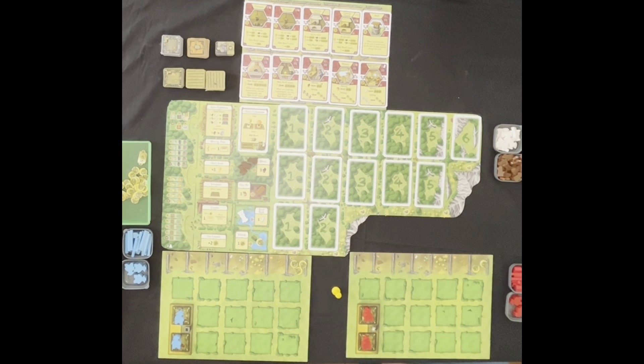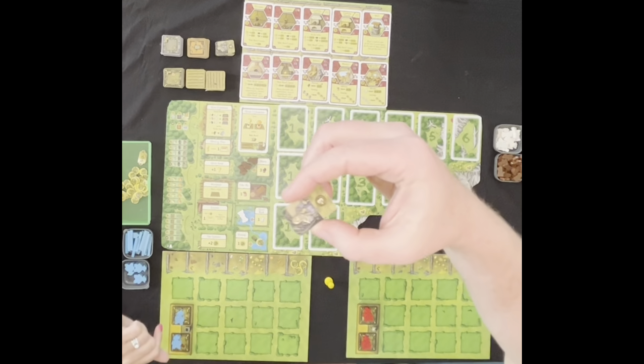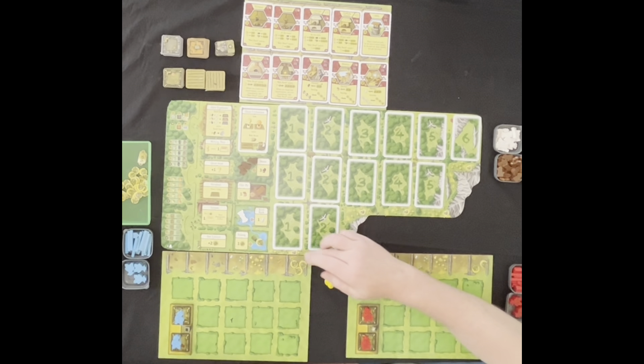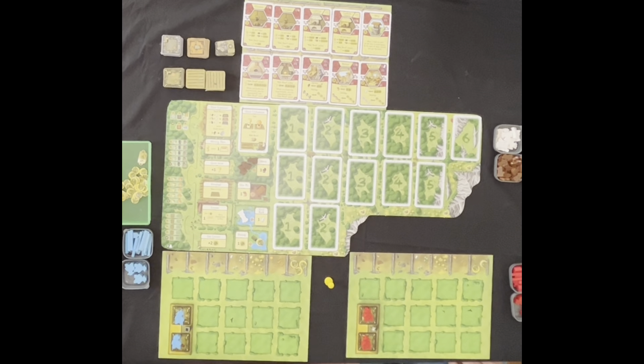We start with two workers. I've got the first player token, and because of that you've got more food than me starting out. A reminder that if you don't feed your people or don't have enough food, there is a negative — a negative three. We feed our people at the end of the harvest season, and the harvest is marked by the little Capricorns at the bottom of the board. If you can't feed them during a harvest, that negative stays with you the whole game.